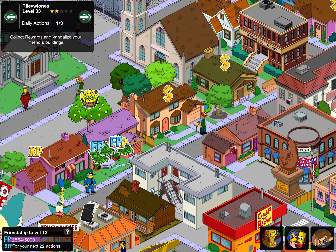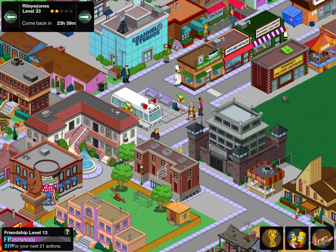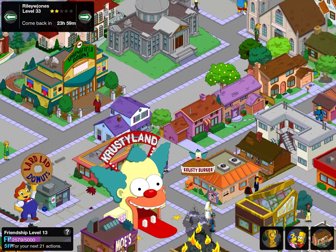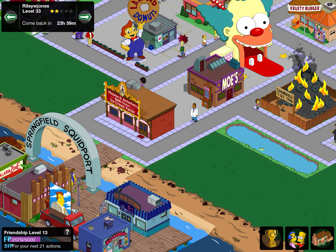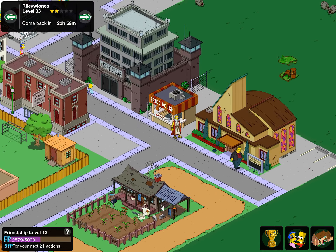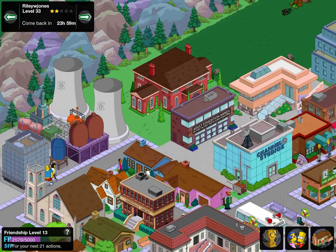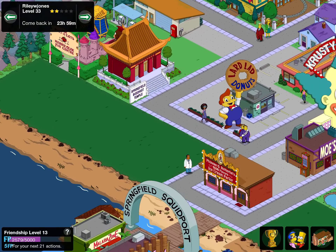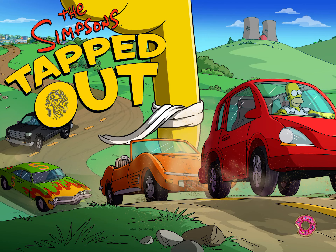Next up we've got Riley W. James, level 33 — already a really decent looking town. We've got the Springfield Episcopal Church, the Rumblelina, the Wrapping Rabbis. Finests Cube, Butterfingers Ice Cream Parlor — that is amazing. Moses — that is very cool, a really nice addition. They've got Serenity Ranch too, so they've clearly been keeping up with updates. Thanks, Riley W. James, for letting me visit.